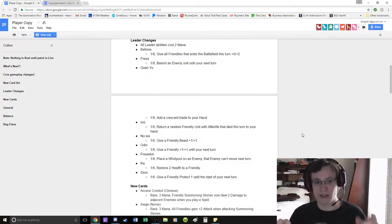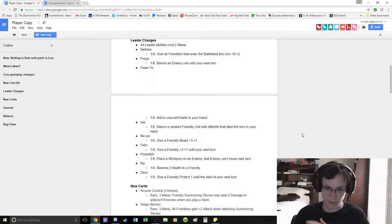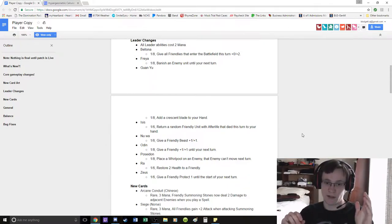Nuwa is now insane. Give a friendly beast plus 1, plus 1. It's not the same as Odin's where you can just pick any friendly, but I don't think that matters honestly. Because in Nuwa decks you're mostly just playing beasts anyway.